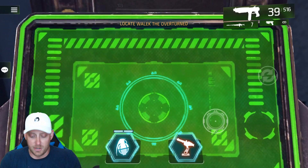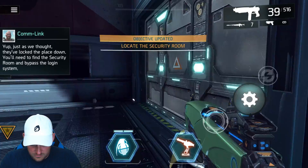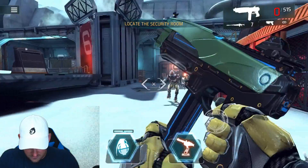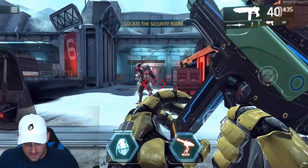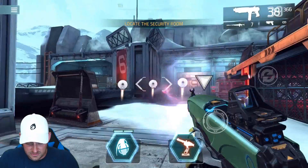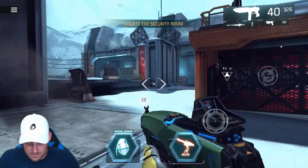Locate the security room — looks like we have to go over this way. We got some baddies coming in; we're just going to take them down as quickly as we can. Backing up, I've been using this SMG and I'll tell you what guys — I've been loving it. Fast fire, fast reload. But when I'm not of level, I get hit and I get a lot of damage done to me. So that was just three enemies right there, and you saw how difficult that was for me to get done.